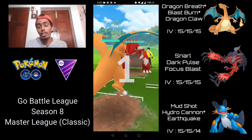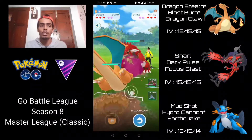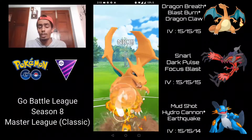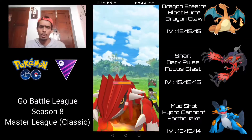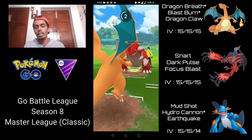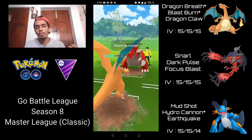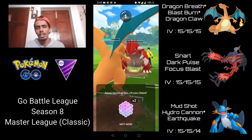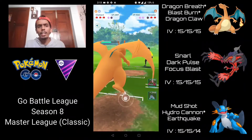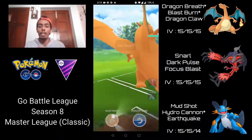Moving on to the next battle — Charizard into a Groudon. This is a really positive matchup because both Fire Punch and Earthquake are resisted due to Charizard's Fire/Flying typing. I'm going straight for the Blast Burn, putting massive shield pressure onto Groudon — it does over 50% of Groudon's health. I let it go through since we can survive an Earthquake from this range, but they bait with Fire Punch. Unfortunately they get to an Earthquake, so I'm shielding — even though it's resisted it does about 50% of Charizard's health. They come in with their Dialga, and I go straight for the Blast Burn.